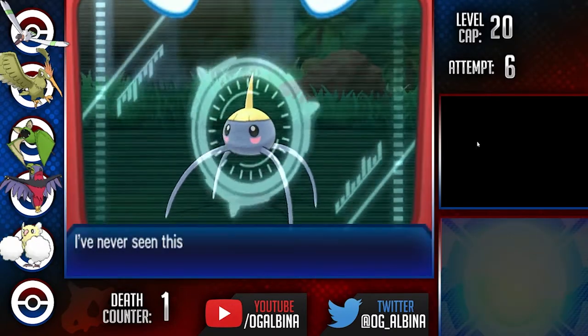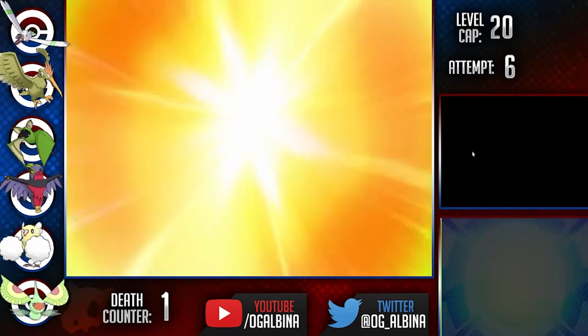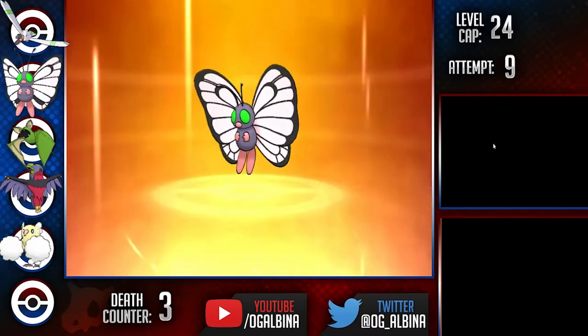After this, we can grab our next encounter in Surskit, name it Cornflakes, and evolve it into Masquerain. We can also grab one more encounter before the fire trial in Metapod and an eventual Butterfree.